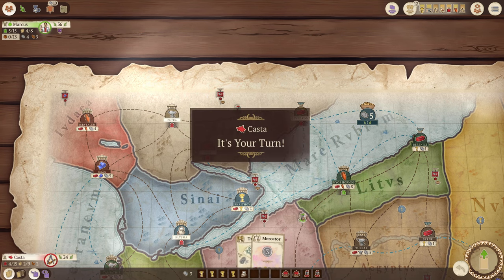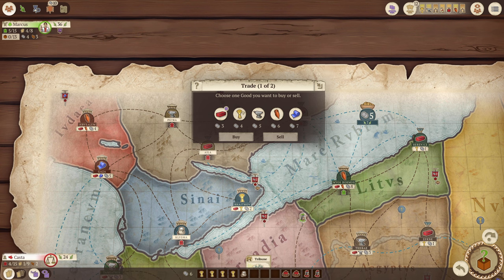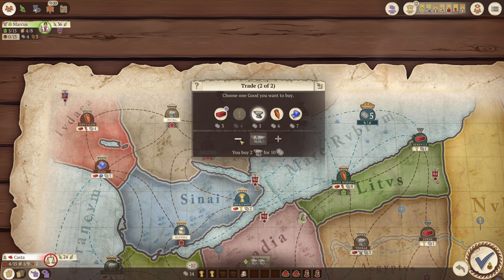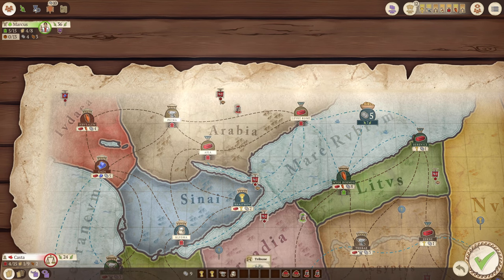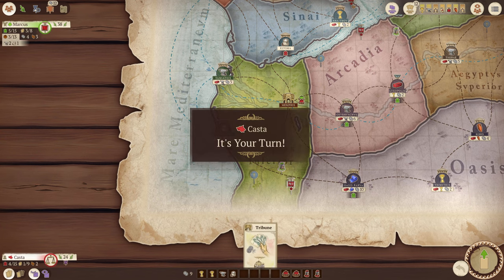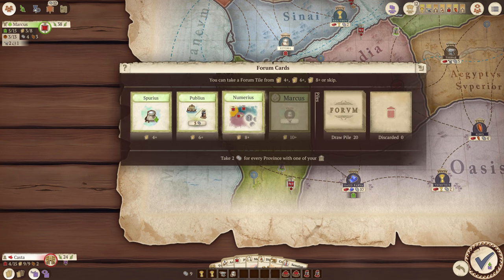I'm going to go ahead and Tribune. I'm going to sell two wheat and buy — I only need to buy one because of the salt. Then Tribune, get a new form card based on the amount of cards I brought back to my hand. One option: take two for every province with one of your houses, place one colonist for five gold. Another: take one salt. I want to do this one.